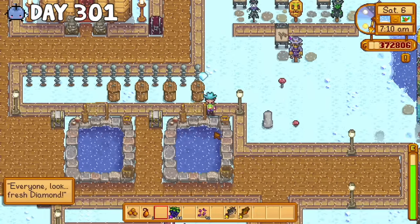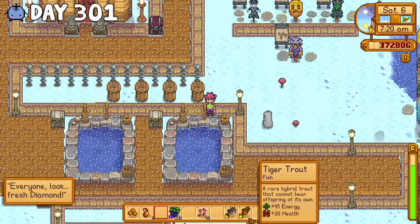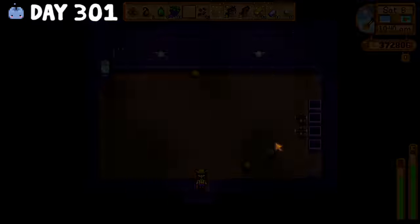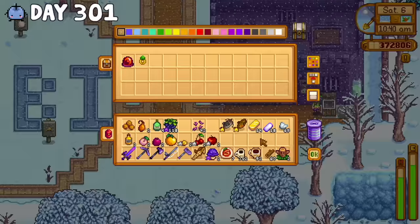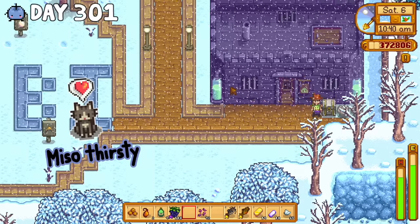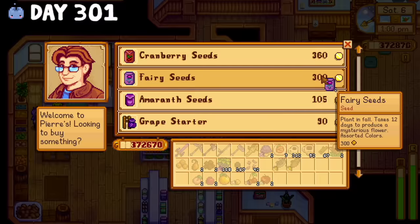So day 301, I started things off by tending to the fish ponds and adding a sprinkler into the slime hutch. You guys left a bunch of helpful comments on the last video, so thank you so much for that — I didn't even know those squares were for water. Afterward, I headed to Pierre's and bought a ton of fairy seeds. My big money-making strategy was crafting a bunch of fairy dust to instantly make ancient fruit wine, so I set up some sprinklers on my Ginger Island farm and planted about 50 seeds.